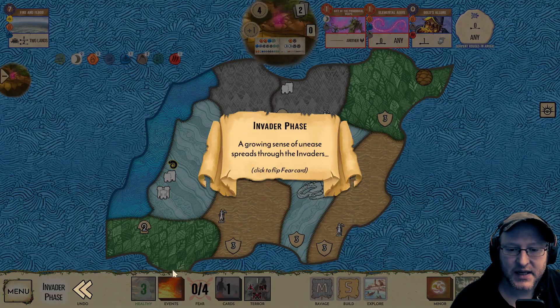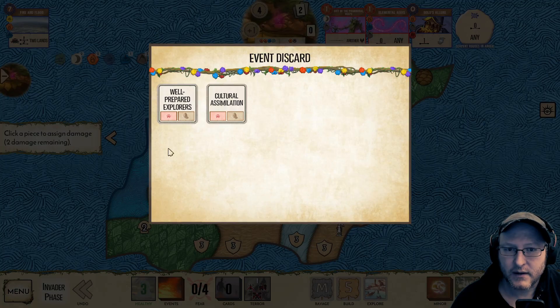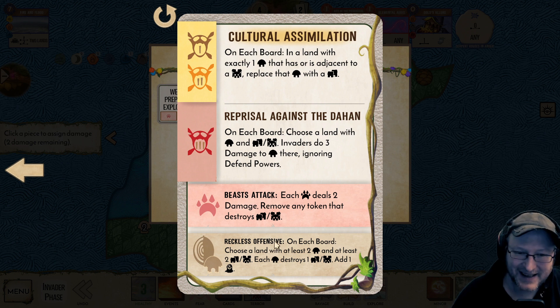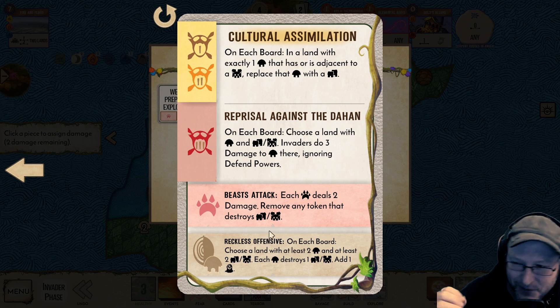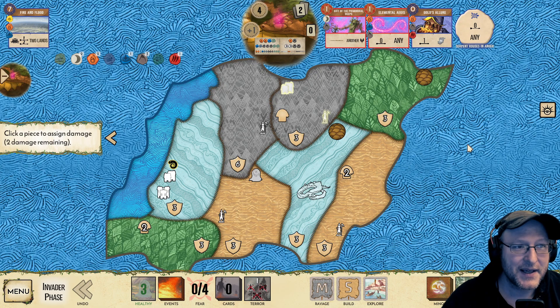We're going to lose our beast if we use it to destroy this town, but I think that's okay — this is still pretty valuable for us. So we will do that. It also gets us a fear card. The fear card just gave us some defend. Reckless Offensive — I have lost the game to this before: each band chooses a land with at least two Dahan and at least two buildings, each Dahan destroys a building and adds a blight. I have lost to that, which is why when you have a blighted island, you never want to be on just one blight because you can just lose so easily.